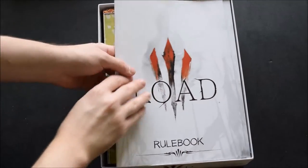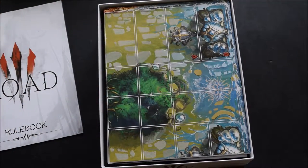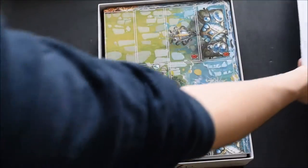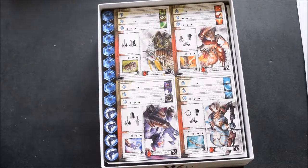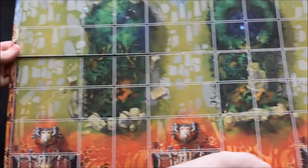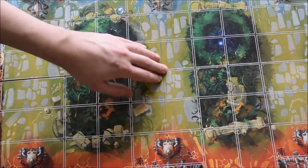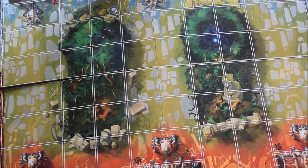So you open it up. First thing you see, as always, is the rule book - and there's two rule books, in case you need it. Here is the board - cause like I said, it's an actual board game. There are three lanes, like League of Legends. I don't want to say all MOBAs are like this, but it's like League of Legends with three lanes.